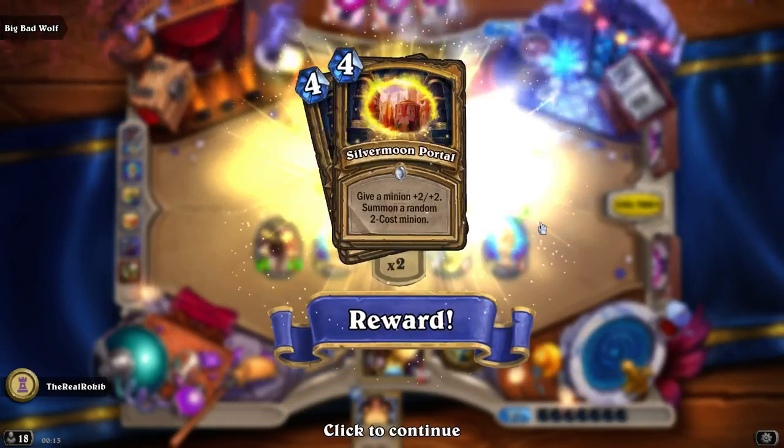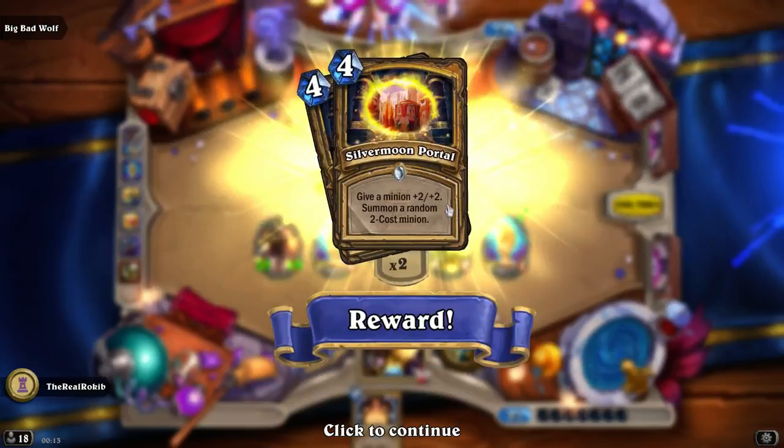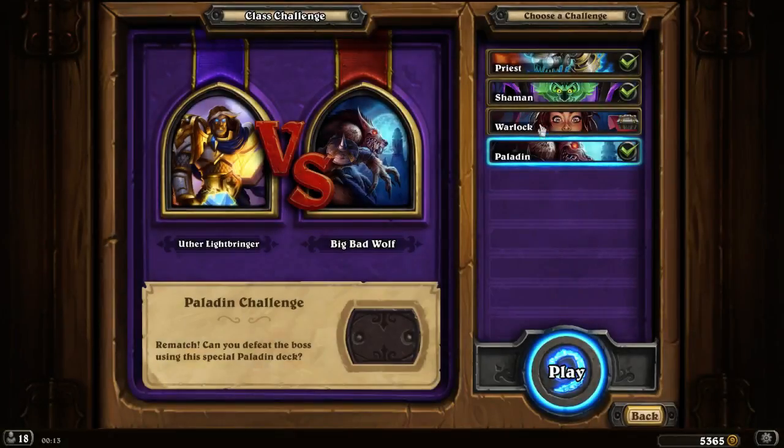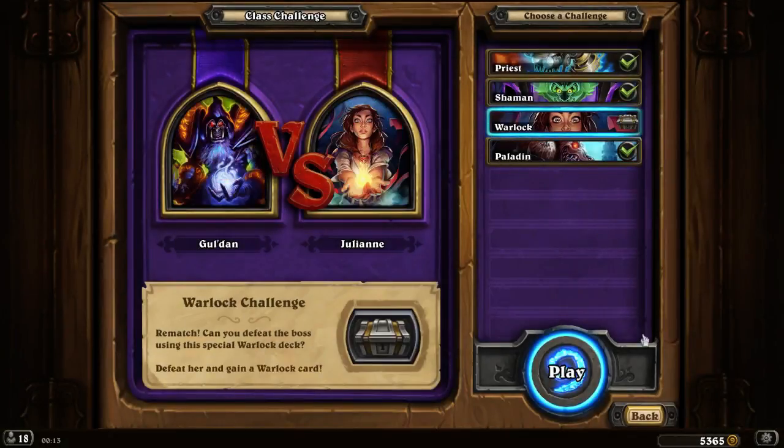What do we get? Silvermoon Portal — it's quite nice. Plus two plus two and a two-cost minion, actually it might be of some use. But we were supposed to do the Warlock first — my bad, I'll go back and do that. We'll just upload it the other way around. Who knows? Thanks for watching, hold on for the next one. Until then.